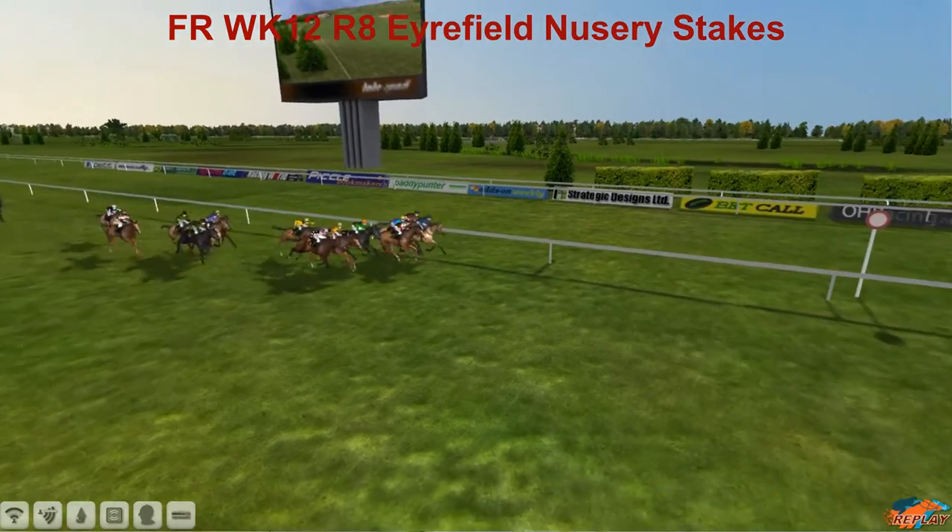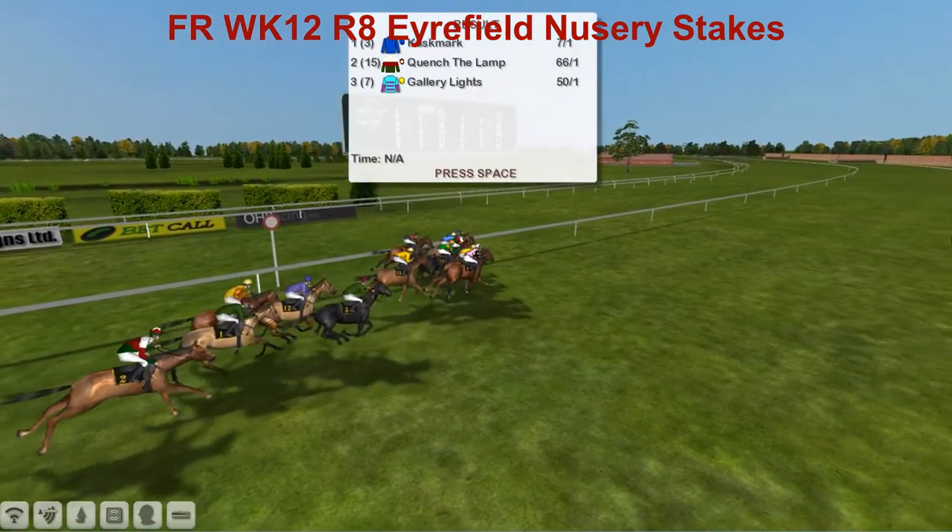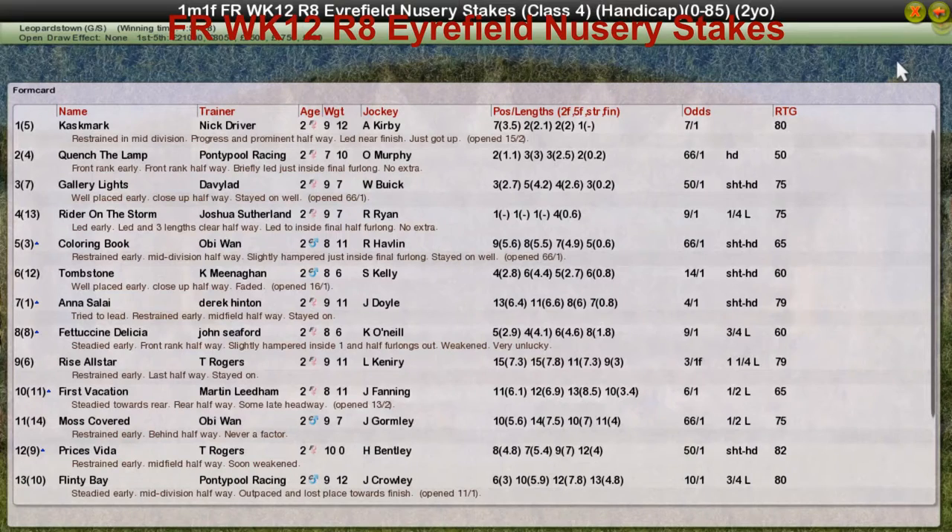Cashmark at seven to one, Quench the Lamp at 66 to one — a big shot there. Cashmark for Nick Driver, Quench the Lamp for Pontypool Racing in second, and Gallery Lights in third.